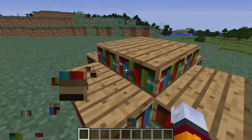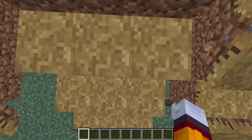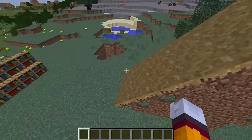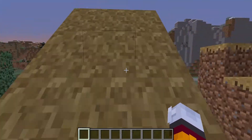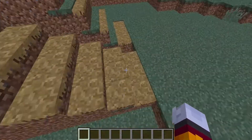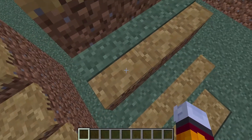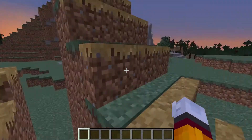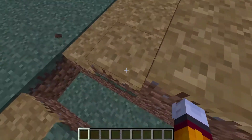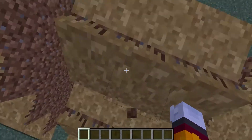Then there's these — bookshelf slabs. Look at this: this is a normal Minecraft grass path staircase, and then this is it with the Better Slabs mod. I'll leave all these mods in the description. You can build stuff that's ugly, you can build whatever you want. It's absolutely amazing.